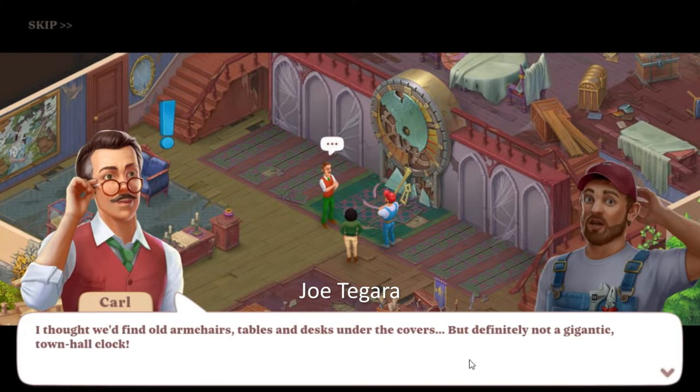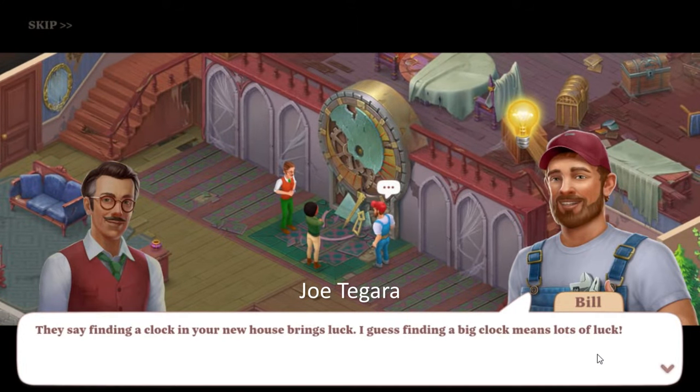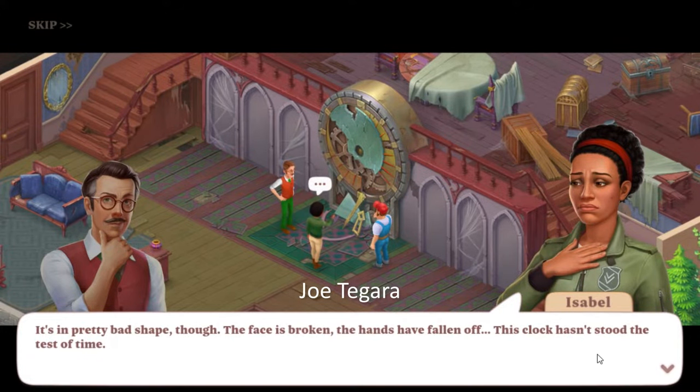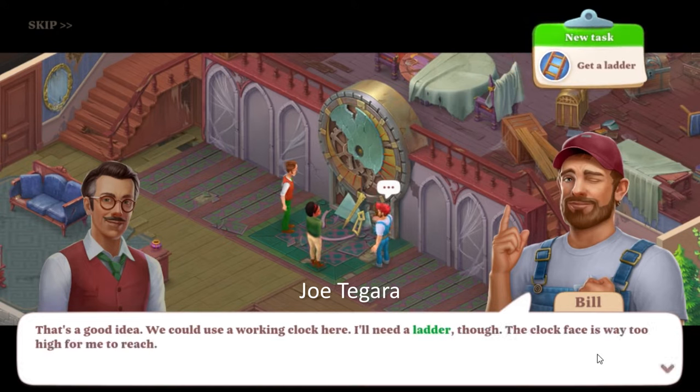I thought we'd find old armchairs, tables and desks under the covers, but definitely not a gigantic town hall clock! They say finding a clock in your new house brings luck — I guess finding a big clock means lots of luck. It's in pretty bad shape though: the face is broken, the hands have fallen off — this clock hasn't stood the test of time. Let's put the hands back in place and see if the clock works. My watch is still running backward; I don't even know what time it is. That's a good idea — we could use a working clock here. I'll need a ladder though; the clock face is way too high for me to reach.